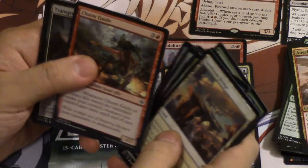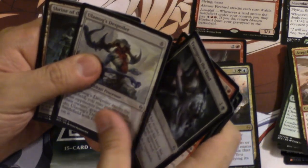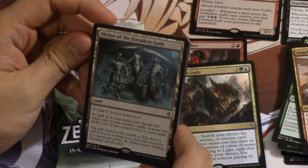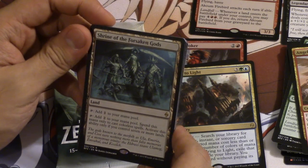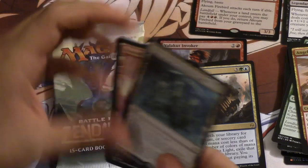This card is the best in limited — it does so much. Cast some guides are very good. Shrine of the — it looks like: add one to your mana pool, or add two to your mana pool; spend the mana only to cast colorless spells. Activate this ability only if you control seven or more lands.